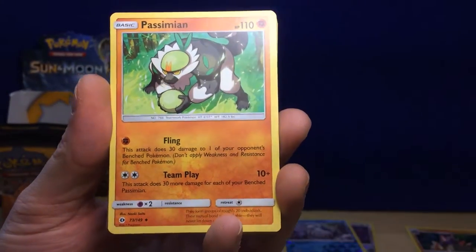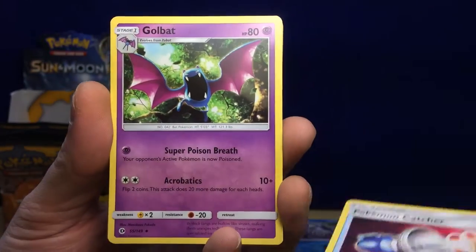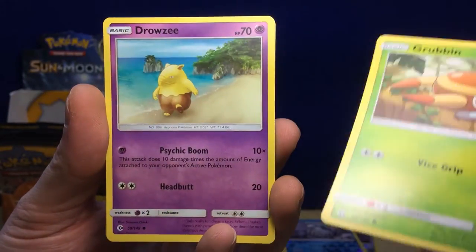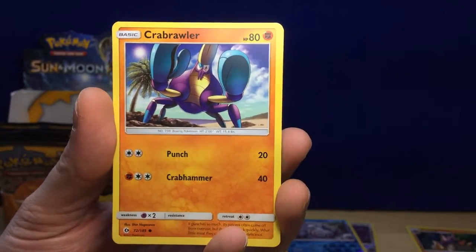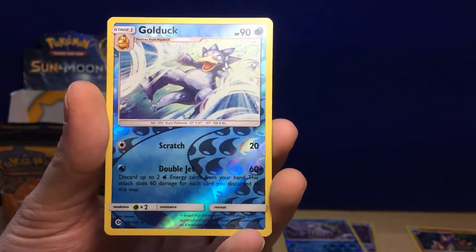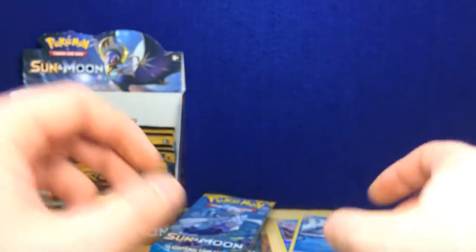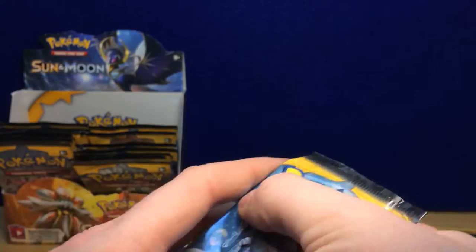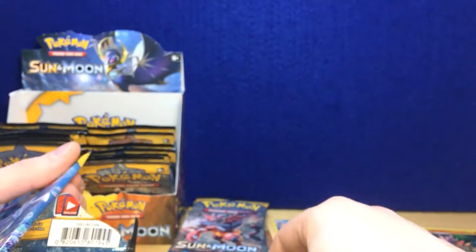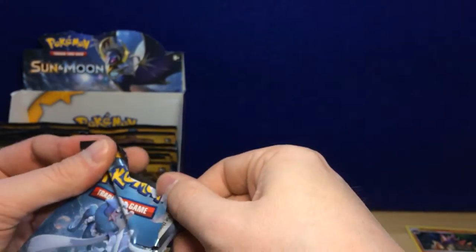Grass Energy, Passimian, Pokémon Catcher, Golbat, Bewear, Drowzee, Crabrawler, Sandygast — a reverse rare Golduck, then a regular rare Lanturn. Still no GXs — that's crazy. 14 packs and no GXs yet.